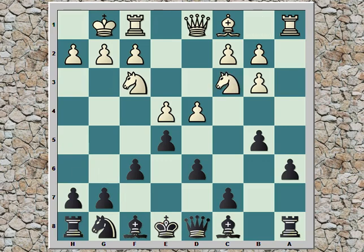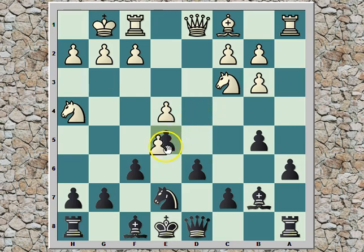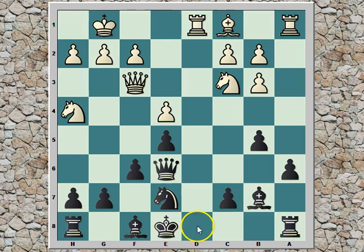After knight c3, bishop b7, knight h4 — white now has the simple threat of queen h5. So knight e7, then castle, d takes e5. Queen f3, queen d7, finishing up the development. Rook d1, queen e6 — you really need to find the right spot for your queen, and certainly e6 is a nice square trying to control the light squares that you weakened when playing f6.